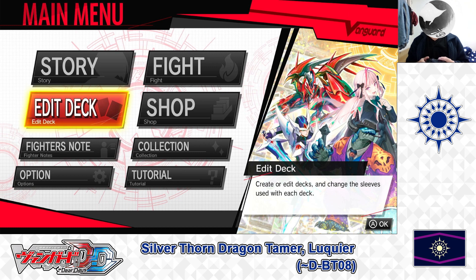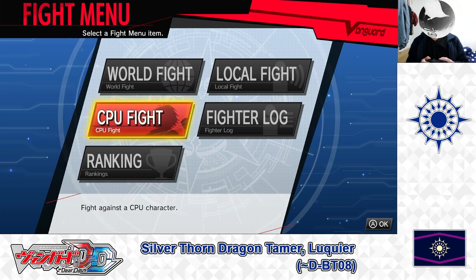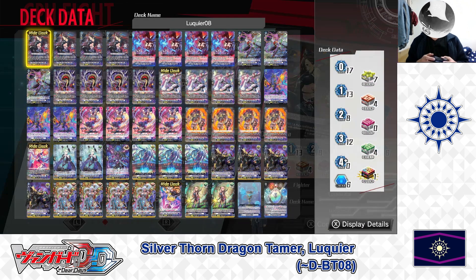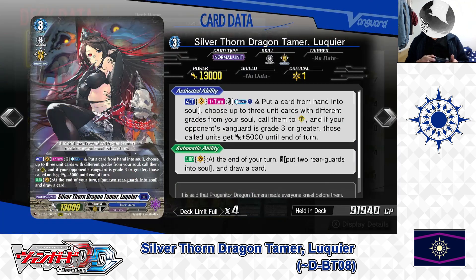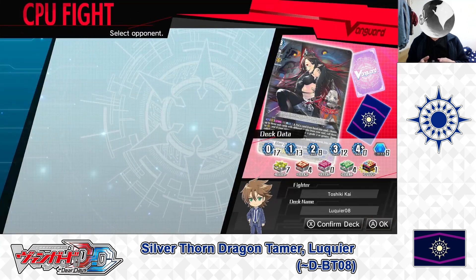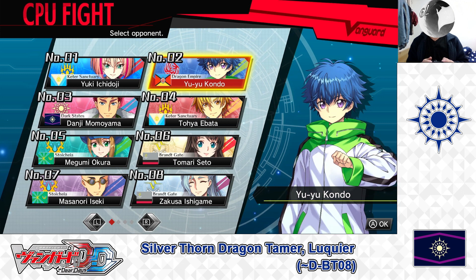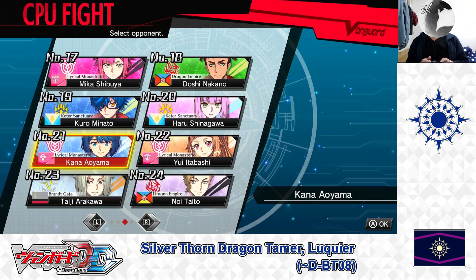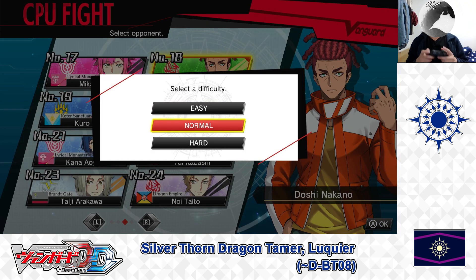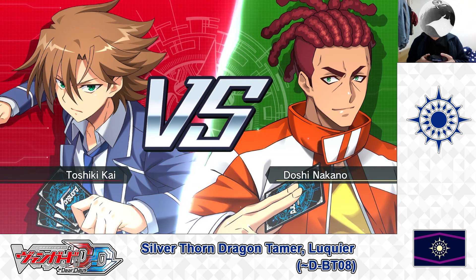Back in the main menu. Going to the Fight menu, then CPU Fight. Selecting the Dark States Sylvanthorn Dragon Tamer Lukie D Booster 8 deck. Choosing my opponent — I'll challenge Dragon Empires Doshi Nakano, Normal difficulty. The Battle begins!